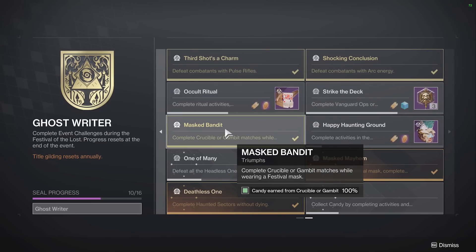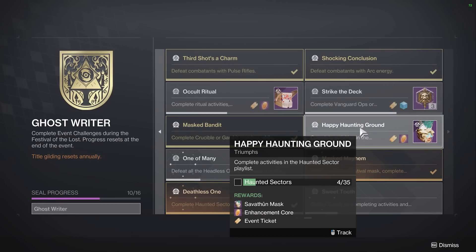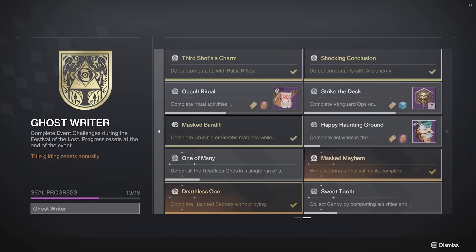Masked Bandit — just literally complete matches and Strikes. This is the other one: do not leave the Haunted Sector until you get the completion. If I go into a Haunted Sector and I know this is sitting at 4, I'm not going to leave that activity until I see 5. If the Mission Complete pops up and I check my inventory and see it's now up at 5, then I can leave. But do not leave until you confirm you got credit.